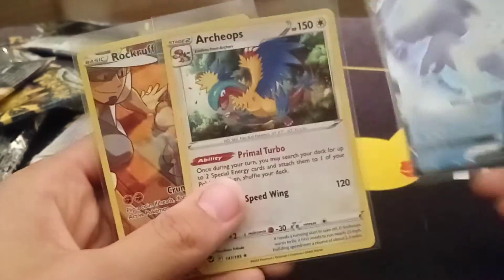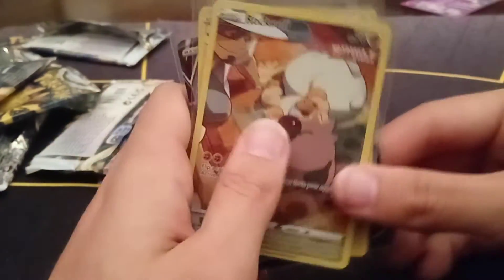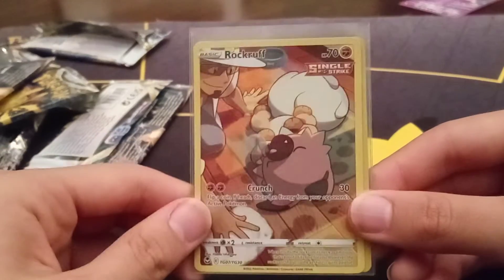Let's go over the quick hits: we got a nice Lugia V, the Archaeops holo, and a Rockruff character rare. But yeah guys, that's all I got for you today. Hope you guys enjoyed and I'll see you in the next one. Peace.